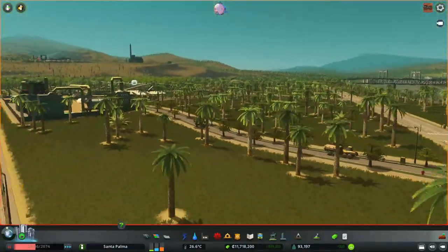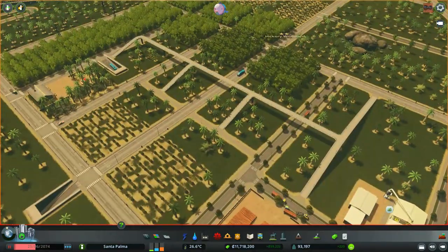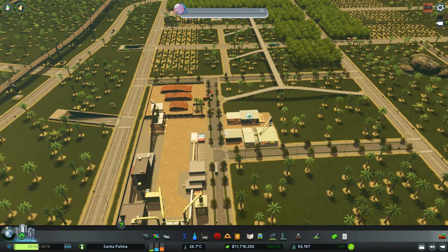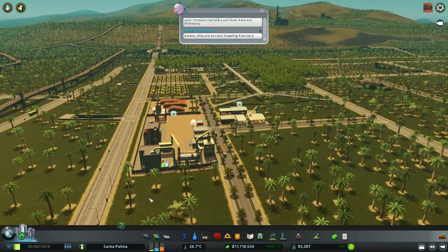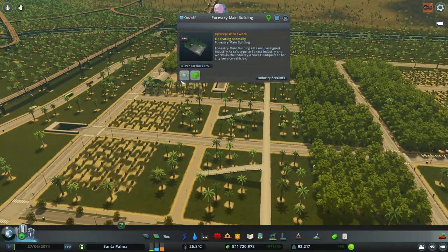This slope is okay with the trees - nobody will notice. Let's continue - so we need to produce a lot of trees.